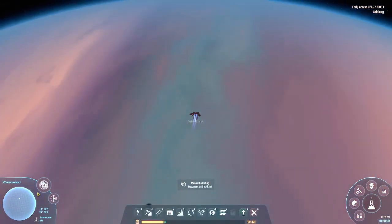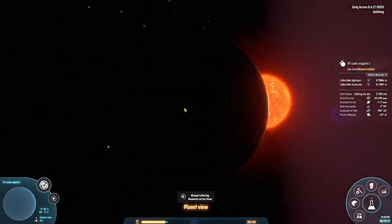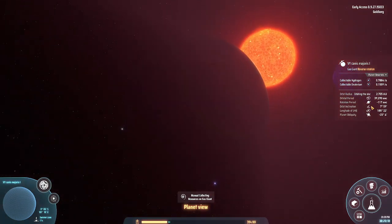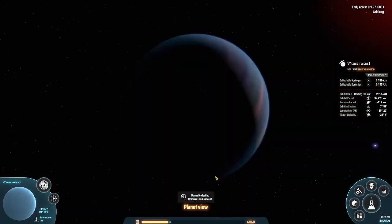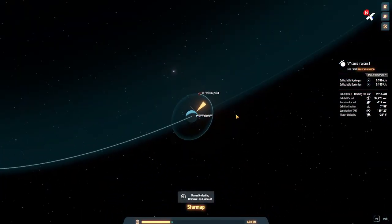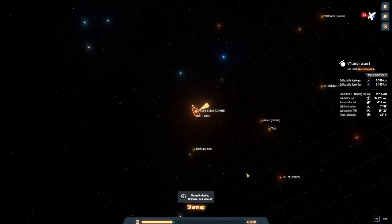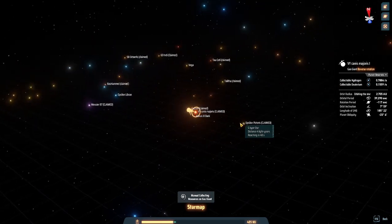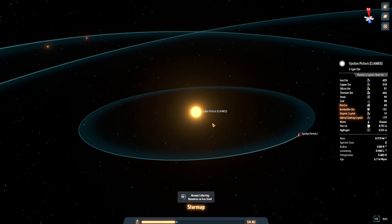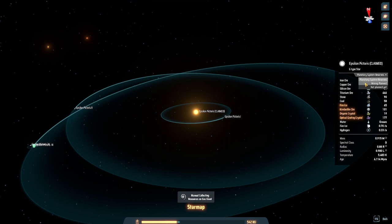What does a gas giant do? It orbits very fast and rotates very fast. The orbital period - we don't need that - but the rotation period is minus 170 seconds. You might ask why it has reverse rotation - I know, it's unusual.